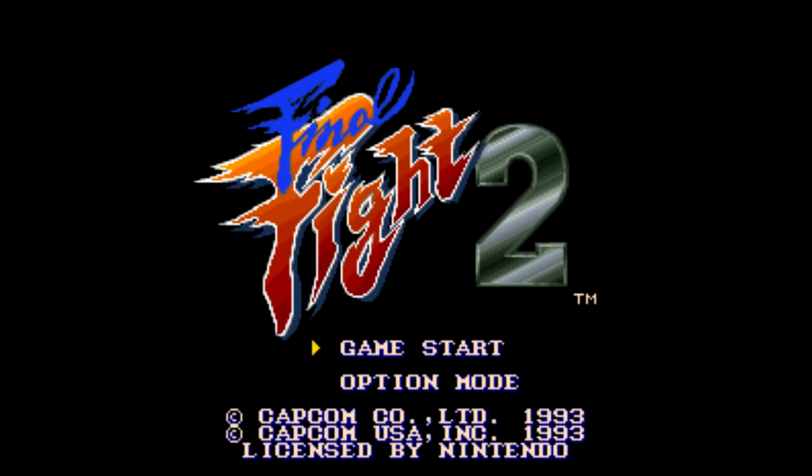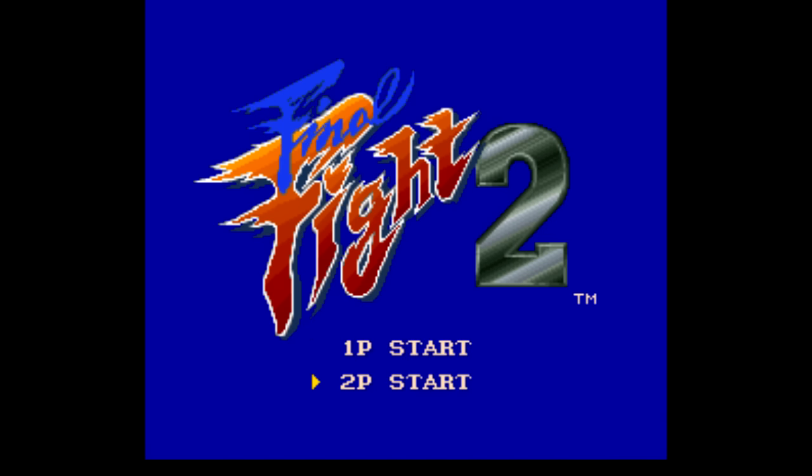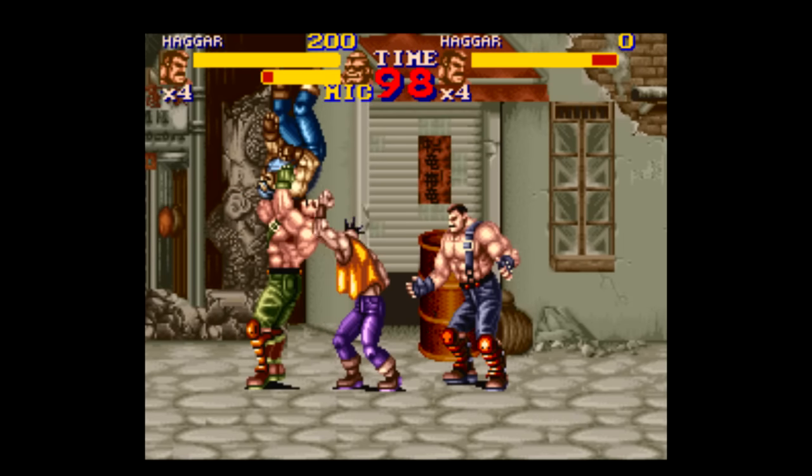There are a few other non-Konami games that feature a variation of the code. For example, in Final Fight 2, if you do an inverted version on the title screen — meaning down, down, up, up, right, left, right, left, then L and R — you and a second player can both play as the same character.